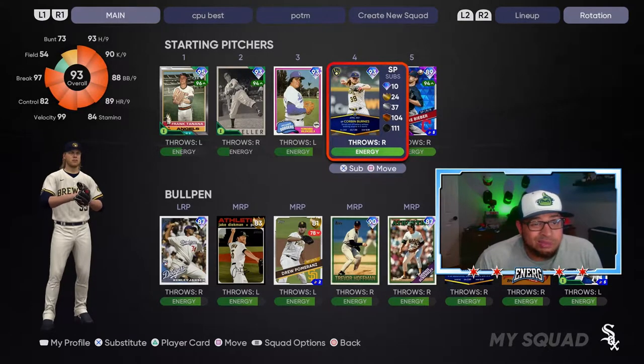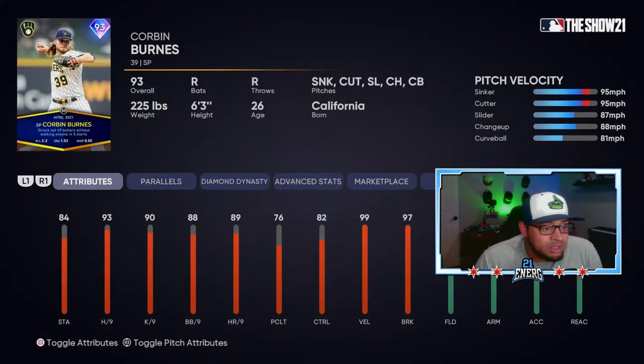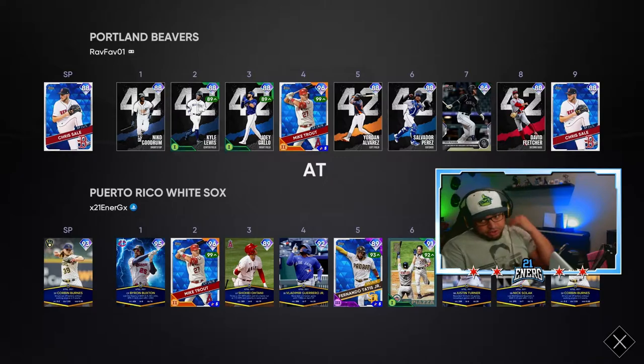Of course we got Corbin Burns - we're gonna start him the first game and see what he has. He has 93 hit per nine and a 90 K per nine, so decent, pretty good. His pitches are sinker, cutter, slider, changeup, curveball - so no fastball, no four-seam or two-seam, but got the sinker-cutter-slider. I saw about a 14 mph difference between the sinker and cutter, and an 88 changeup. I'm kind of digging the pitch mix. Corbin's been killing it - he'll probably go diamond with his live series card once he comes back from injury.